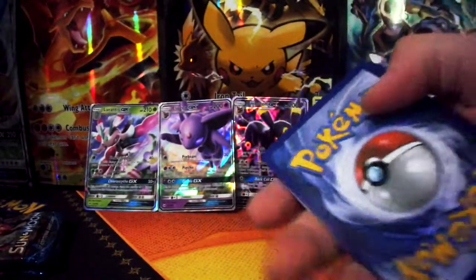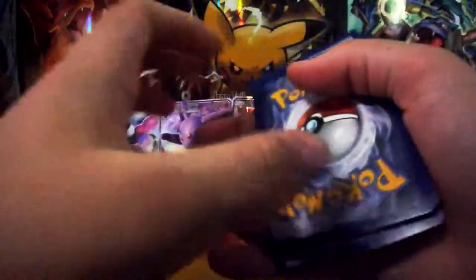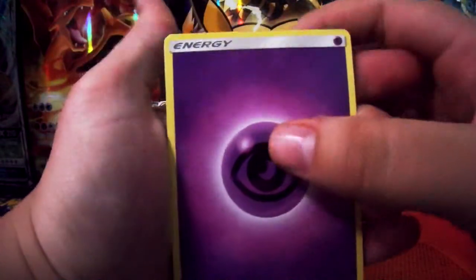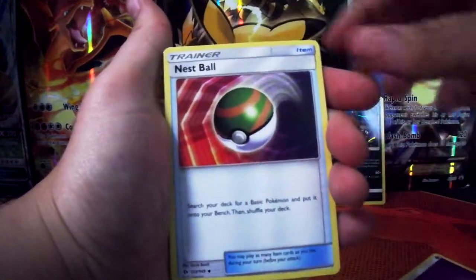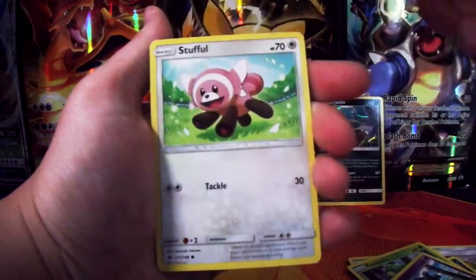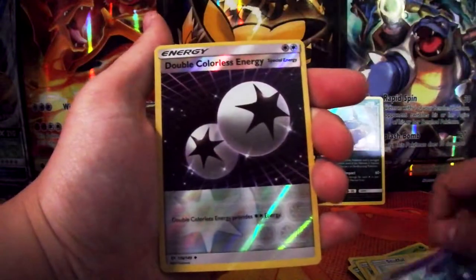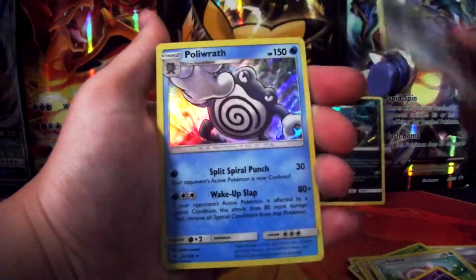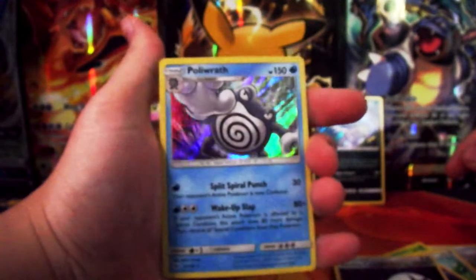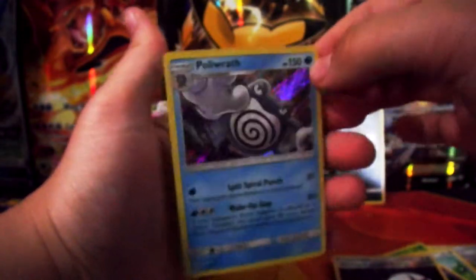We've got four more packs to go. We haven't even got a full art rare yet. I don't think it's very common in these triple booster packs — probably better off getting a booster box. Psychic energy, Nesta ball, Nolan Persian, from Mantis, Nolan Grimer, Stufful, Marini, double colourless energy. Reverse foil — oh, nice. Hollow rare Polyrath — looking sick. We haven't got a hollow for a while, so that was pretty cool.